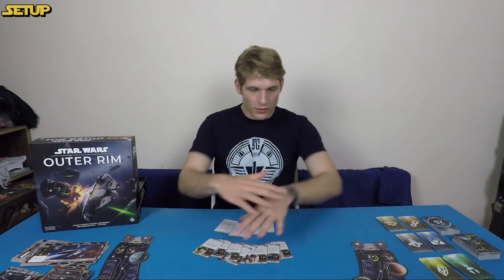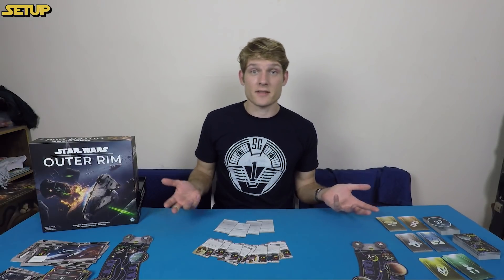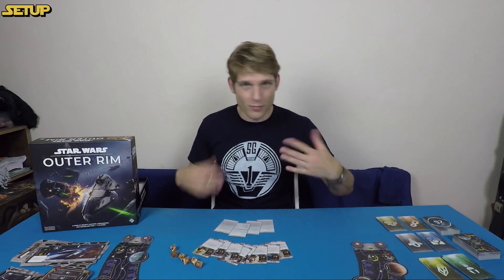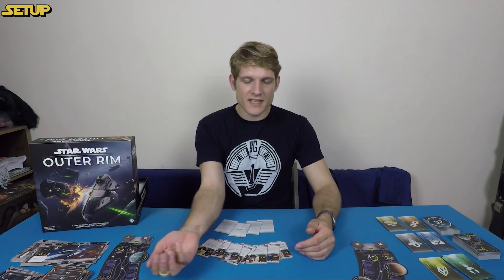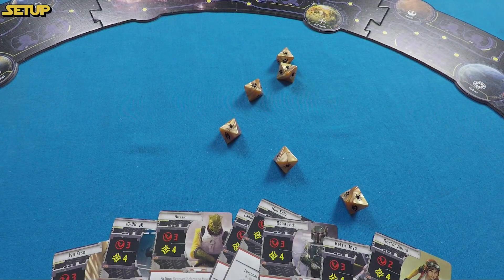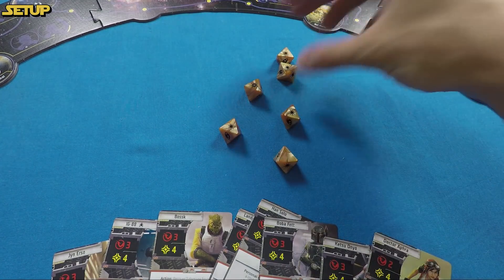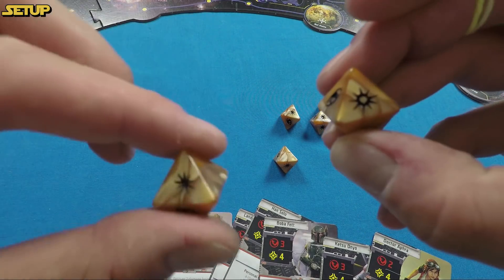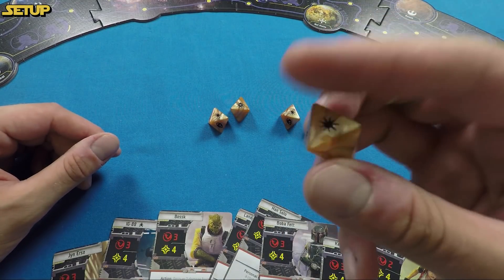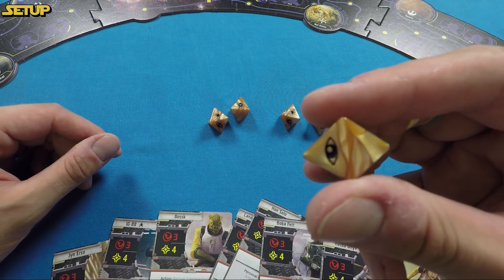Once you've set up your tokens, patrols, and board, it's time to do character stuff. You'll probably find multiple people wanting to be Han Solo or Boba Fett, so roll all the dice — whoever rolls the most hits and crits gets to be the first player and have first pick. Hits and crits are successes. These dice also have the I and the blank, which are worthless at this time.